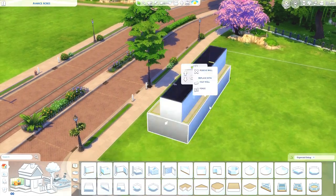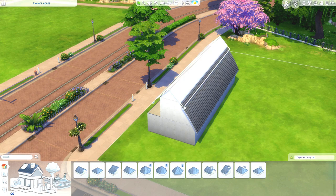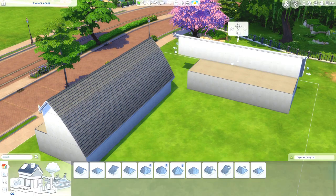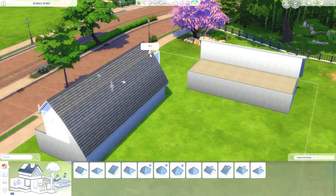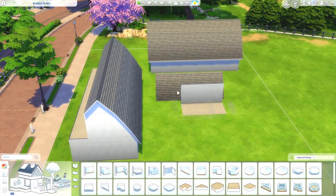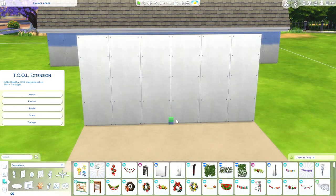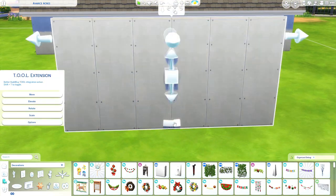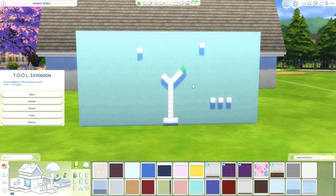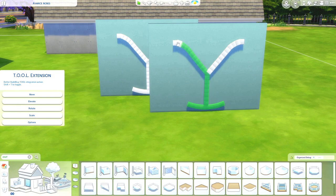Hello everyone! Welcome back to my channel and welcome to another Sims 4 speed build. I'm Sarah and today we are going to be building the barns from the TV show Yellowstone. I actually had to start building this the day before the new pack came out, so right now we're building in a new crest. This is a 40 by 30 lot which honestly doesn't really feel like that in the end — it feels pretty small, but I think that's just because so much of it is made up of the little horse area on the outside.